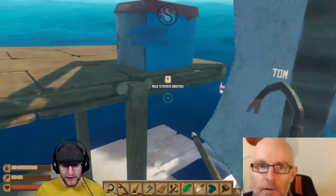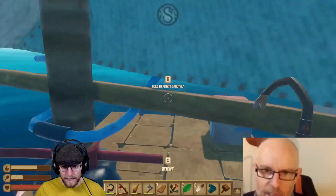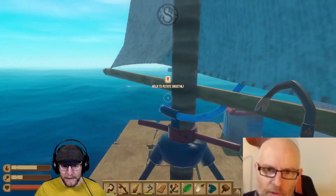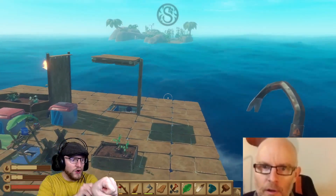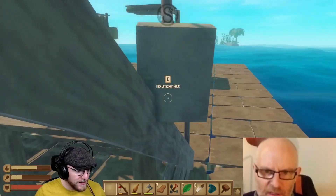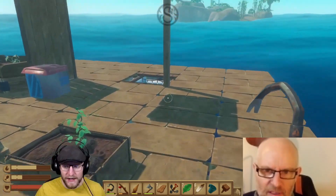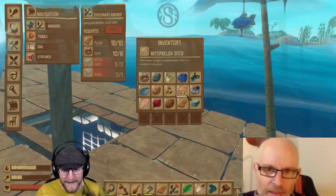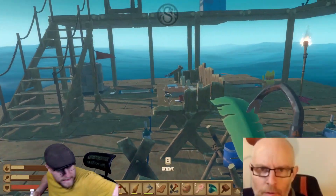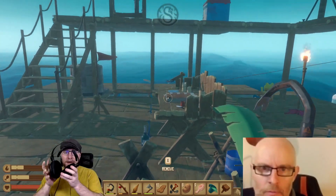There's a fresh island over to our right, so I'll go and get us some more wood. I can build upstairs because I don't need plastic for that. I only need plastic for the downstairs, because obviously it's got to float on it. So I'm going to get us to this island and go and get us some more wood.